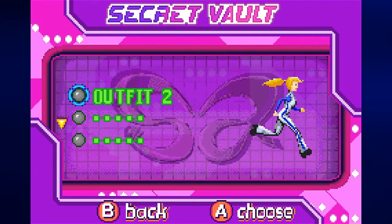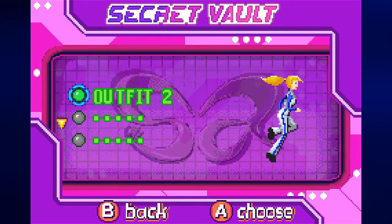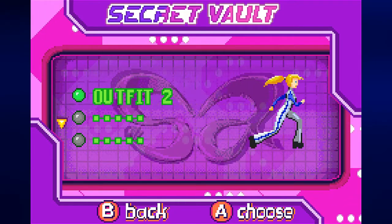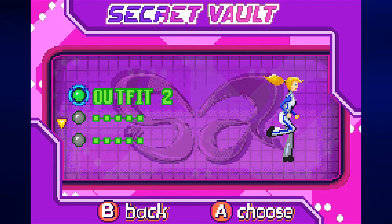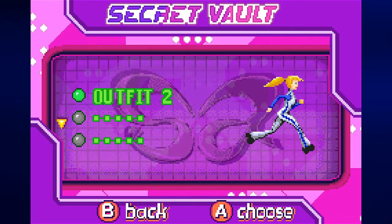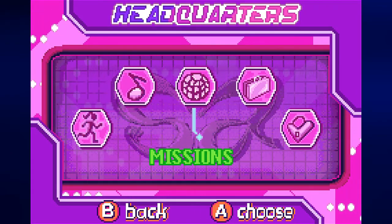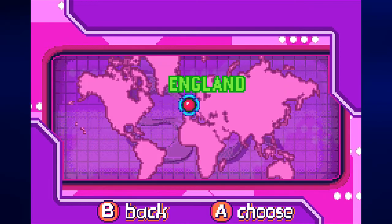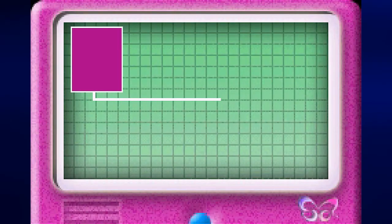Let's go ahead and select yes. We have an alternate costume for Barbie — I might as well go ahead and use it. Press A to toggle the secrets on and off, and press B to back out of the secret vault menu. We're back on the menu now. Let's go back to England and play the Royal Tower, which is the next level.